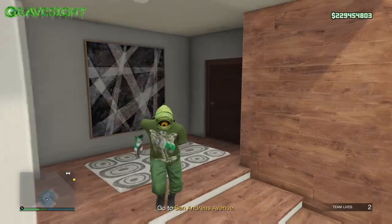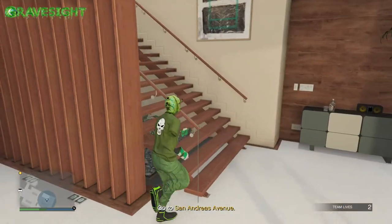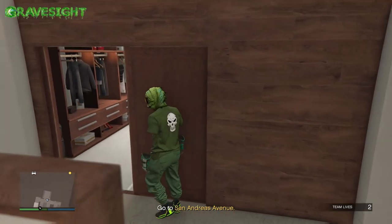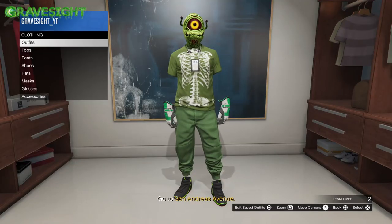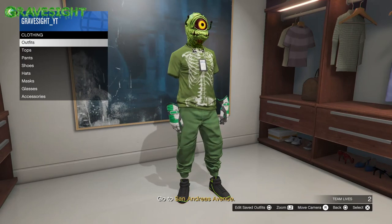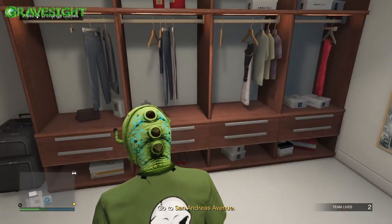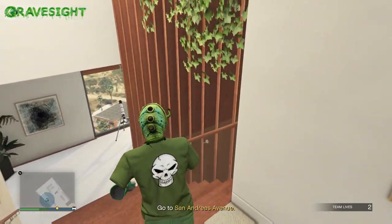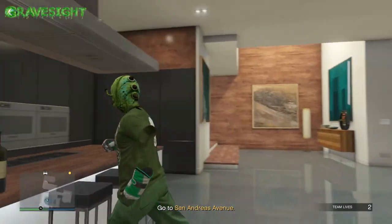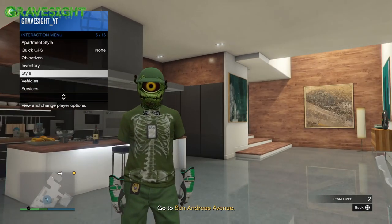If you happen to lose some things on your head like your mask or helmet, you can easily just go do the telescope glitch, which is still working on all consoles. From here all you have to do is go right into the clothing section and save the outfit. You can apply this to any outfit, and I believe there is a working method to merge the FIB necklace and the IAA necklace — though it looks kind of weird, more like a visual. We'll potentially make a video about that as well. IAA necklace on any outfit — let's go gamers.